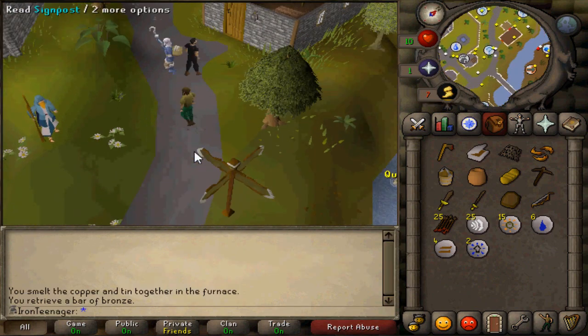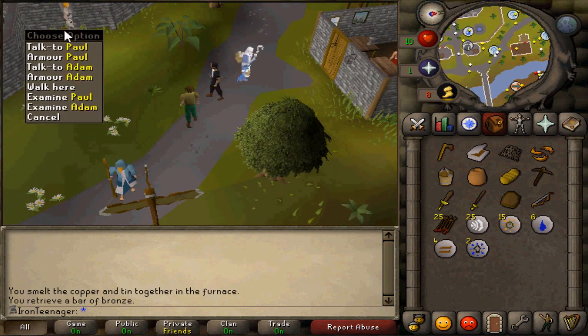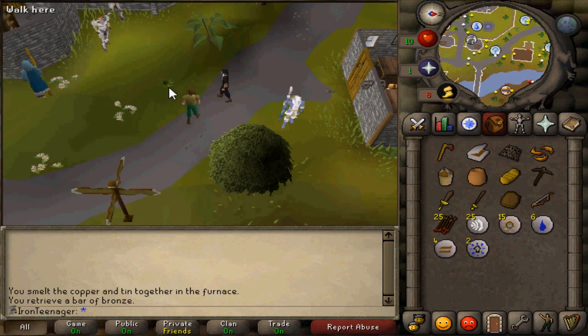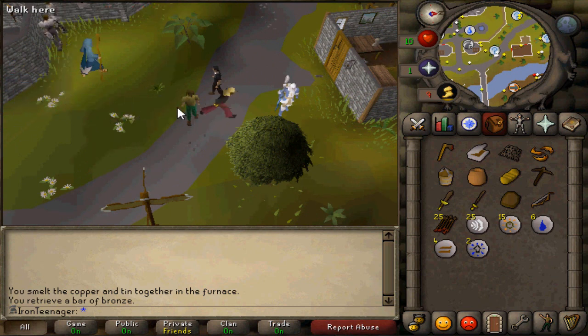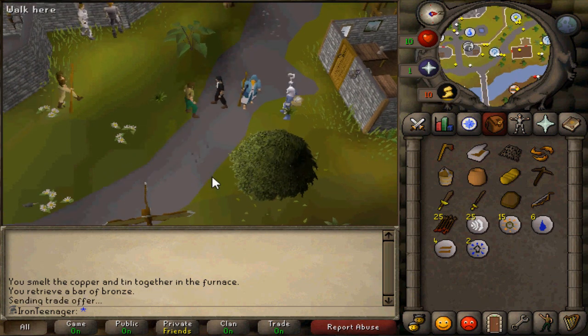Now that we are in Iron Man, you get your iron from these guys, or you get your special armor from these guys. But there's a secret tip that not many people have realized on release day. There's actually this guy here — it's an NPC called Jeff. So we're going to trade Jeff.